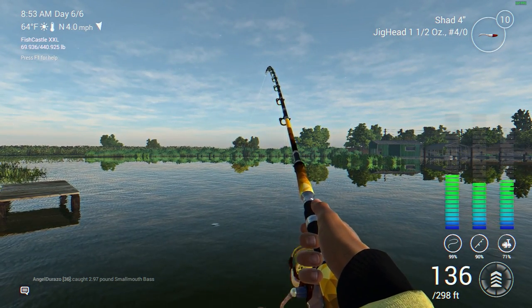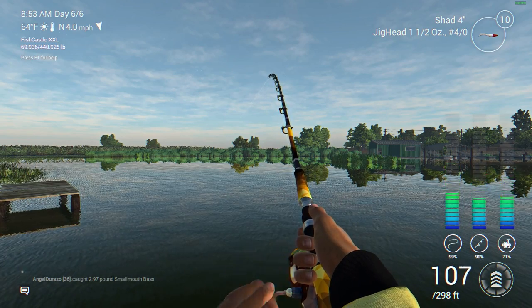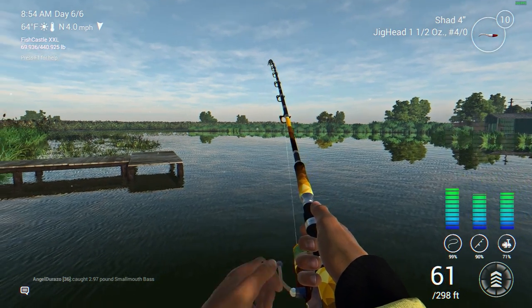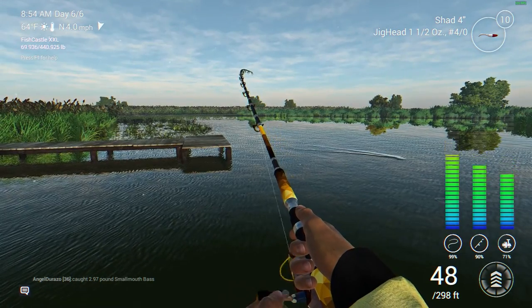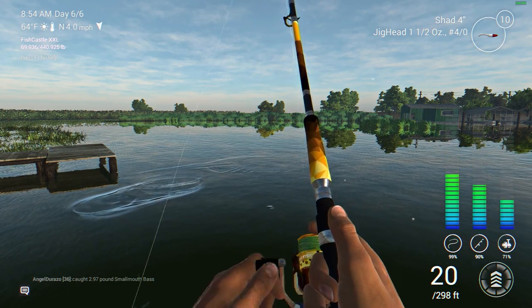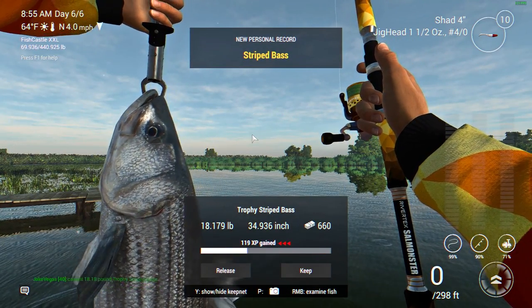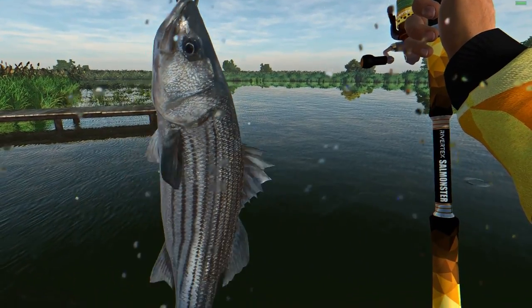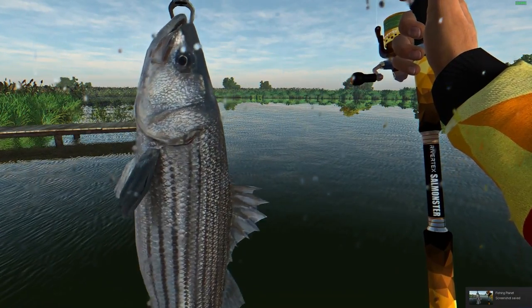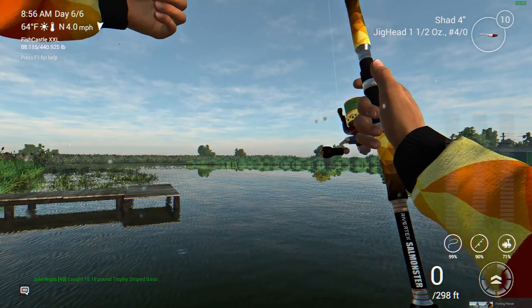We got a fish on. Casting to the left of that green shack — house, barn, whatever you want to call it. In between these docks to the left and between that house, I've had good luck casting lures there. This thing doesn't seem too terribly big. What a way to start the video — an 18-pound trophy striped bass. Look at that thing. New personal record for me. Going to take some pictures of this guy and put him in the keep net.